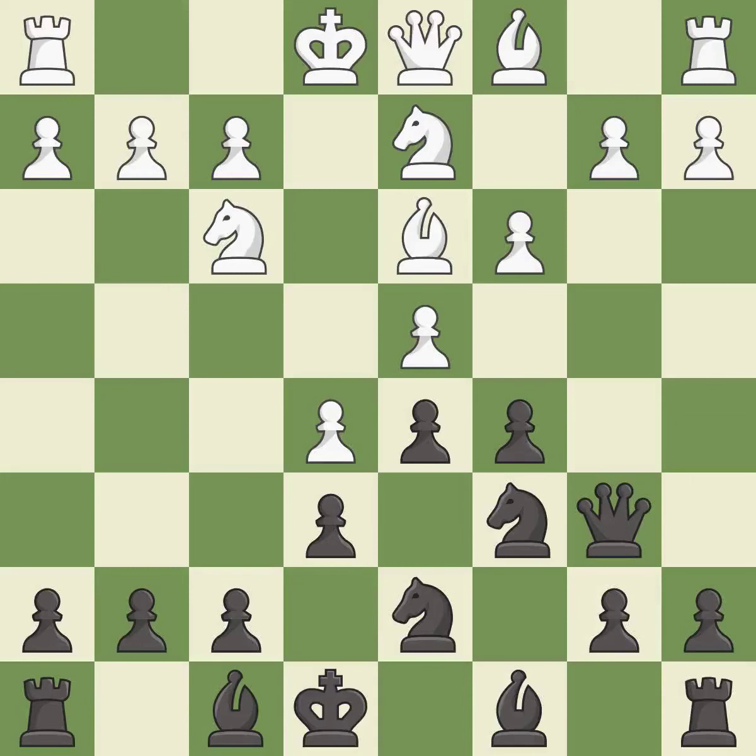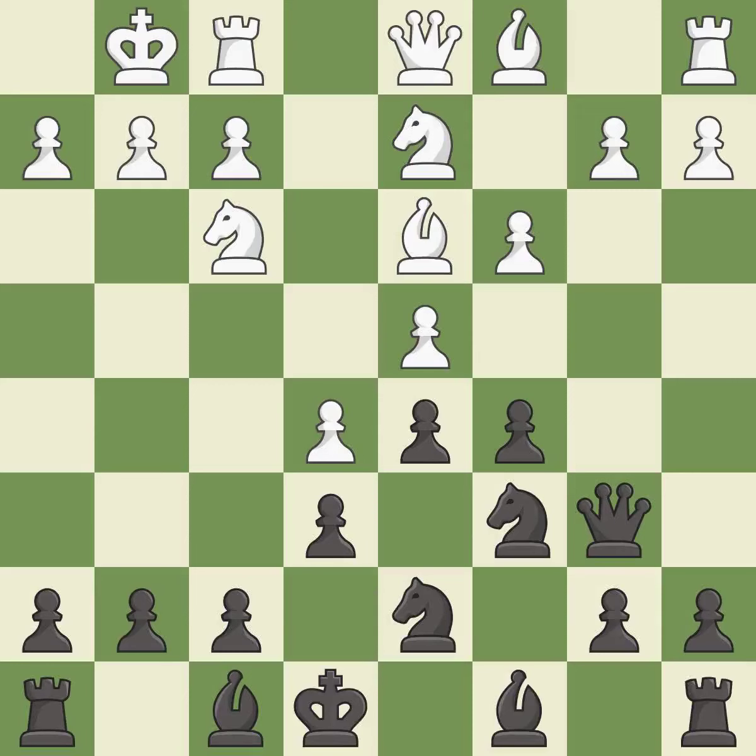Qb6 develops the queen and attacks the d4 pawn. Castling gets the king out of the center and activates the rook. It is the last book move.